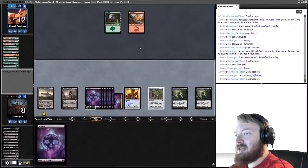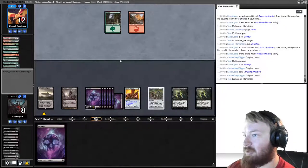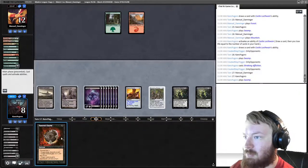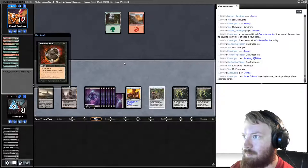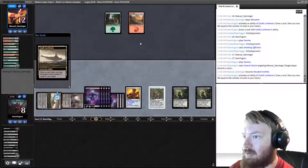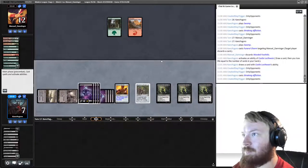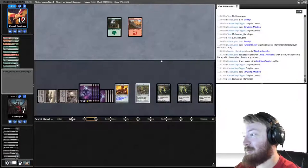We're not going to activate Castle Locthwain basically anymore until we have no cards in hand at all — that way we only lose one card. We play Swamp and cast Funeral Charm to make them discard. Kind of looking for Davriel or another Shrieking Affliction. If our opponent ever gets low on cards in hand, they just lose outright.